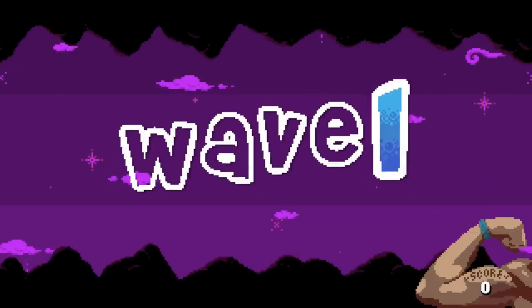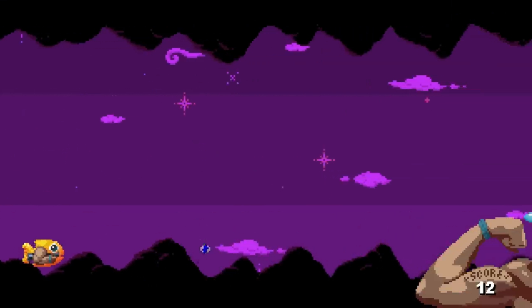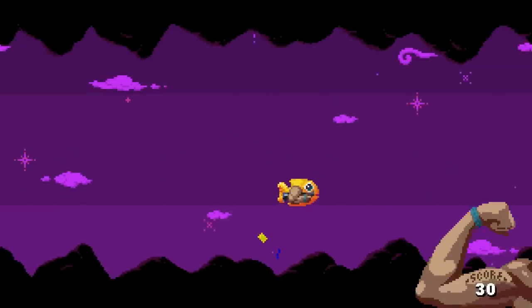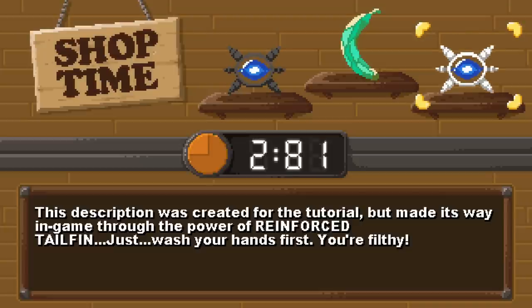Let's try it in Guppy mode! Wave one — oh, that's a laser shark! Those are octopuses, and they're dead too. Wave one upgrade choices: rapid fire, increased bullet hardness, or reinforced tail fin.